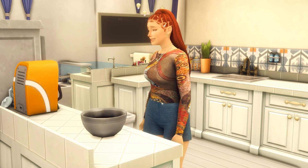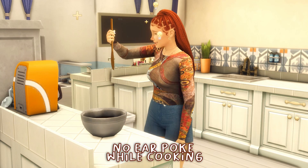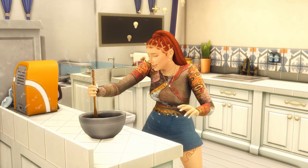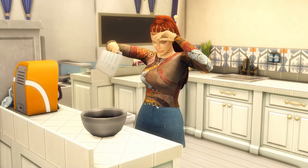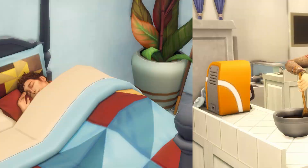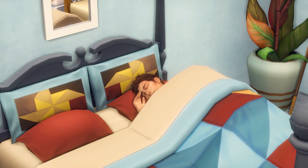I call these small mods because it doesn't really matter if you have them or not. Usually your sims poke their ear while they're cooking, which I think is really gross, so I have a mod that removes the ear-poking animation. The next small mod is the no Z mod, which removes the little Z icon bubbles that appear while your sims are sleeping.